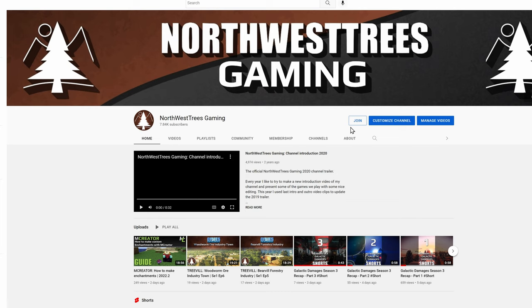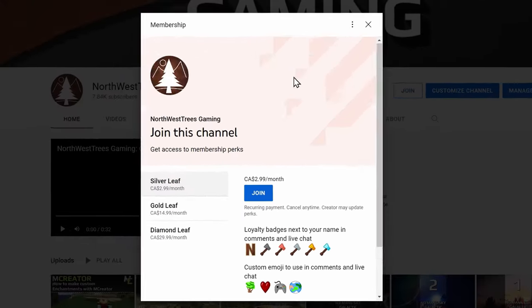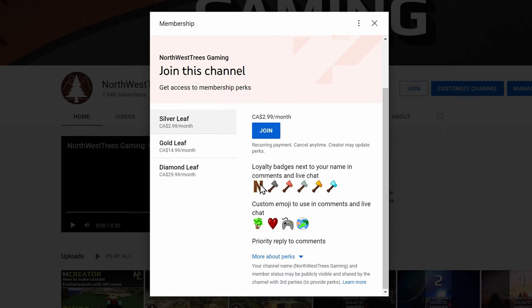If you right-click on the join button on the main screen, you'll be presented with a few different plans at reasonable prices. The Silver Leaf tier gives you all the different badges based on how long you've been a member.